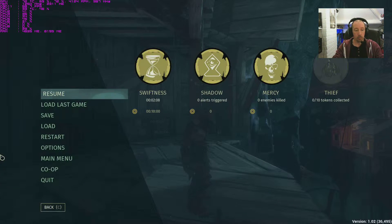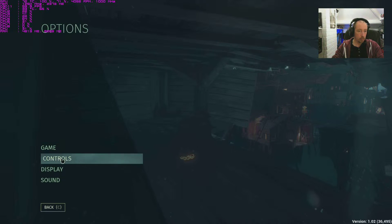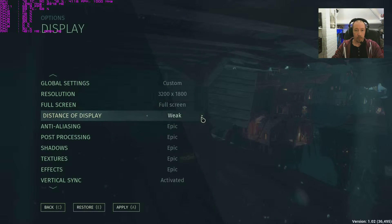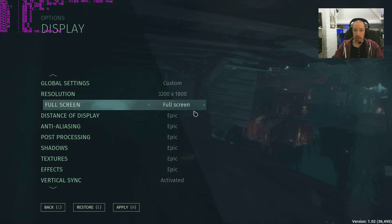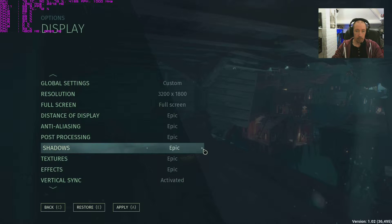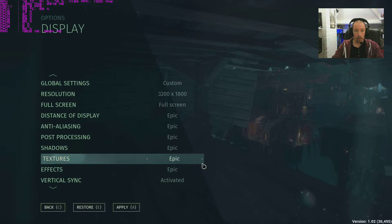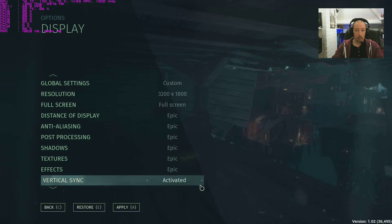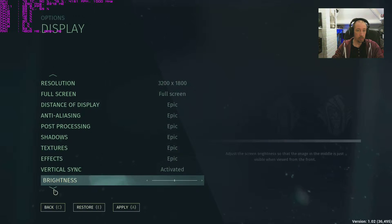Let's have a look at the individual settings now. Going to display again on Epic. The resolution options go up to 3200 by 1800. The individual quality presets are Weak, Average, High, and Epic - pretty much the same as the global settings. V-Sync on and off, brightness - and that's it, that's all of them.